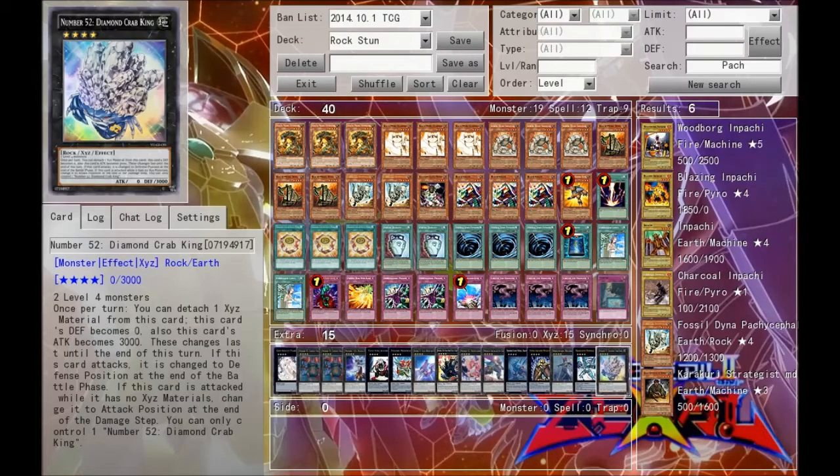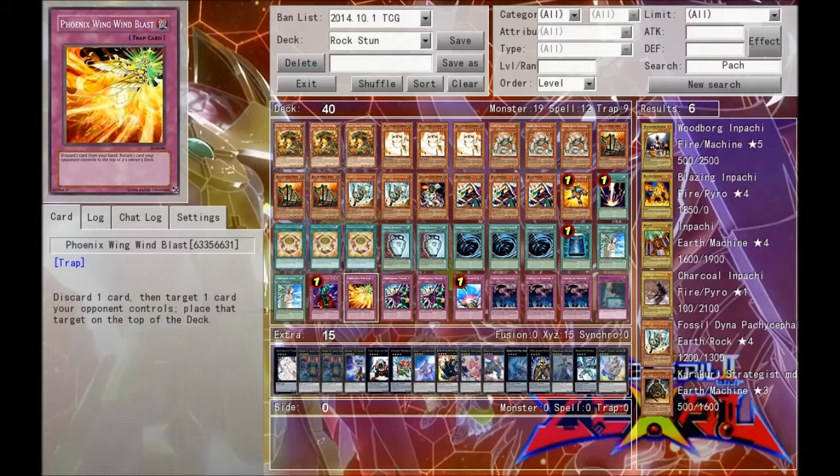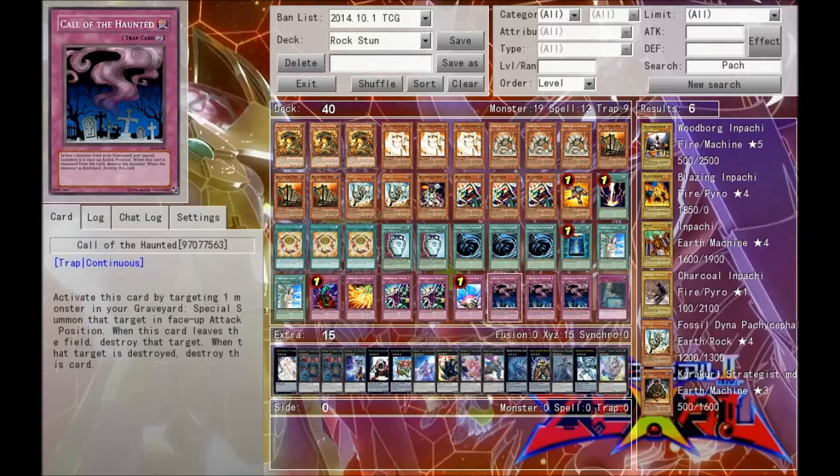And finally we run Diamond Crab King to run over anything that would kill us if it has too much attack. Now the only card in the main that this deck really does not have a straight answer for is the Construct. You can basically deal with the Construct if you have the right cards available — such as Dimensional Prison, Phoenix Wing Wind Blast, Bottomless Trap Hole, Compulsory Evacuation Device, Call of the Haunted, things like that.